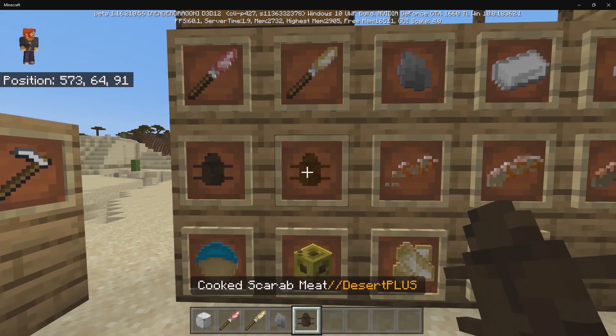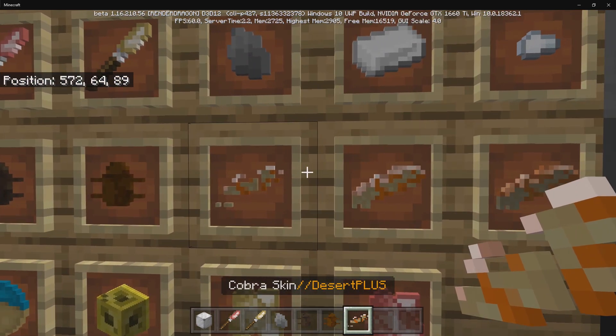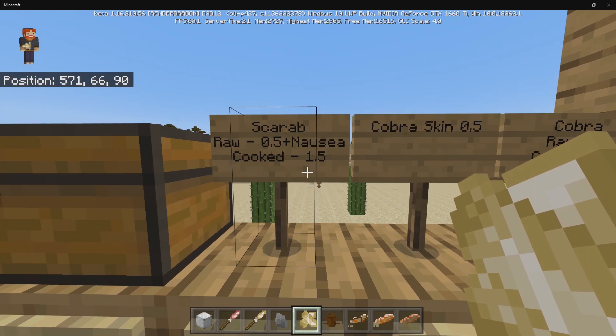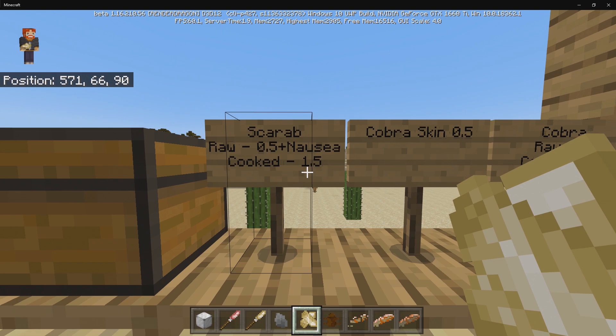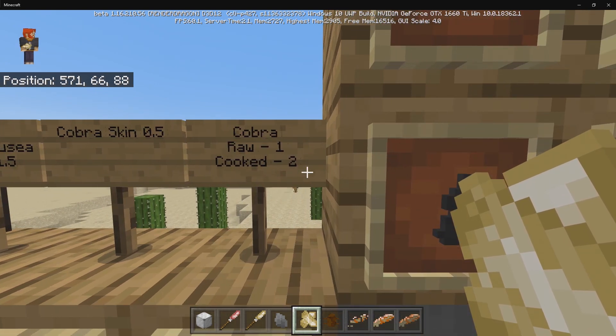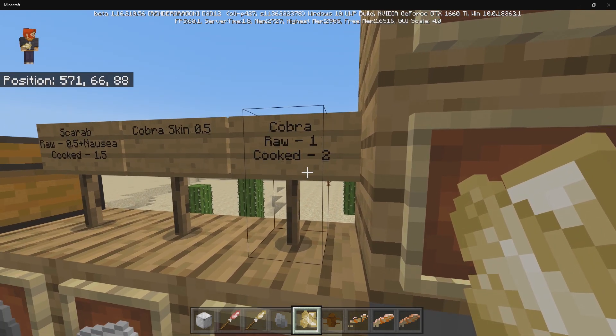There are some brand new foods: scarab meat in raw and cooked forms, and cobra skin, raw cobra, and cooked cobra. Raw scarabs give 0.5 hunger plus nausea; cooked scarabs give 1.5 hunger bars. Cobra skin gives 0.5 hunger bars, raw cobra gives 1 hunger bar, and cooked cobra gives 2 hunger bars.